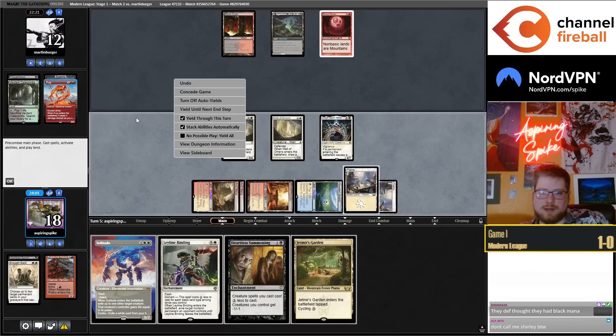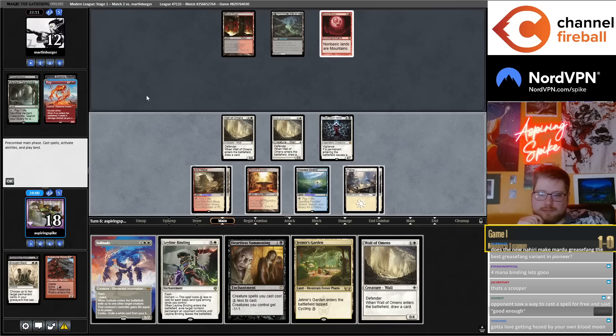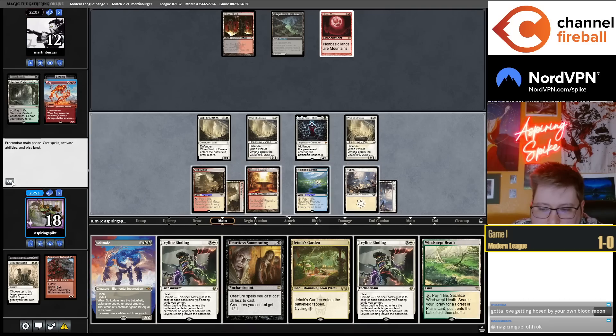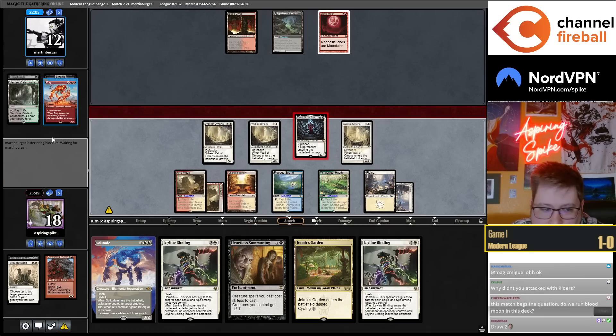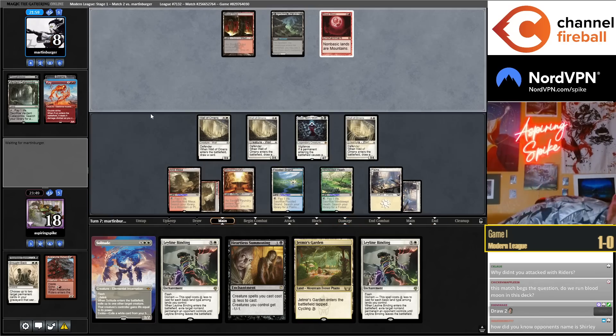Hope they'll try it in hand I think. Low two Wallodon, draw two. I didn't attack with Riders because of Raggadrag Man. I have the inevitability in this matchup by a lot, so I just don't need to be very aggressive.